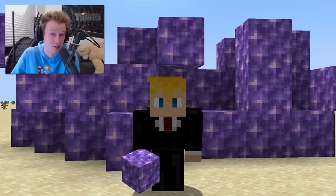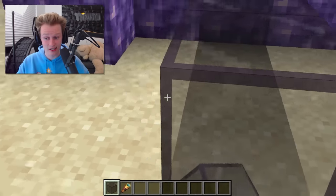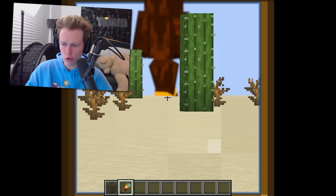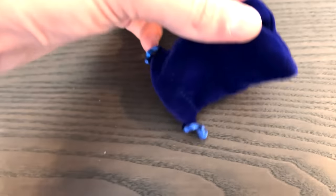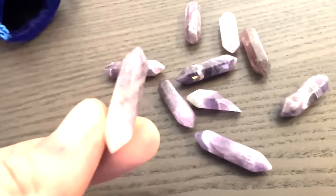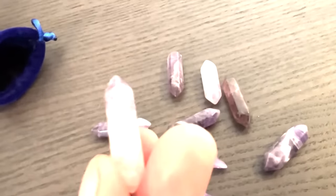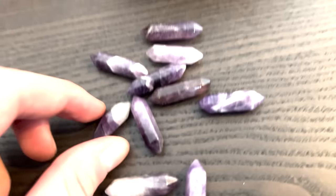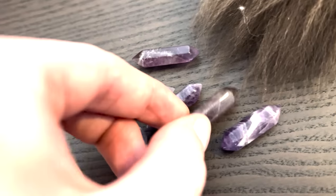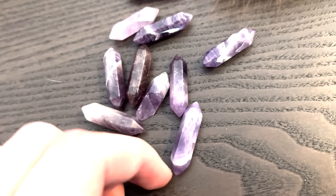Next up is amethyst, which has a 1 in 25,300 chance of appearing — making it one of the rarest blocks. It's also a decoration block used for things like tinted glass, which blocks light while still being see-through, and it's used to craft the spyglass. In real life, these are my absolute favorite — they have really cool glows and a bunch of different colors. These used to be as valuable as rubies and emeralds, but large deposits were found in Brazil, making them less valuable, though still incredibly beautiful.